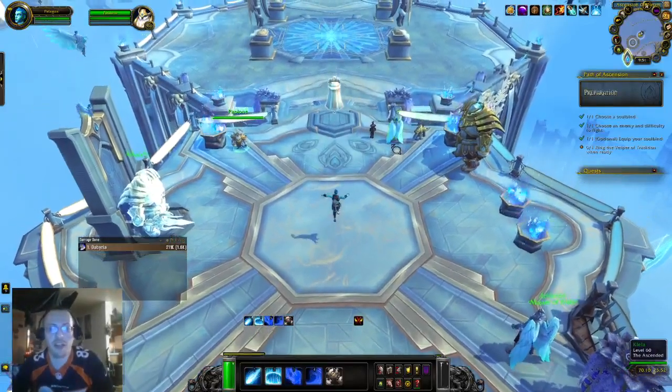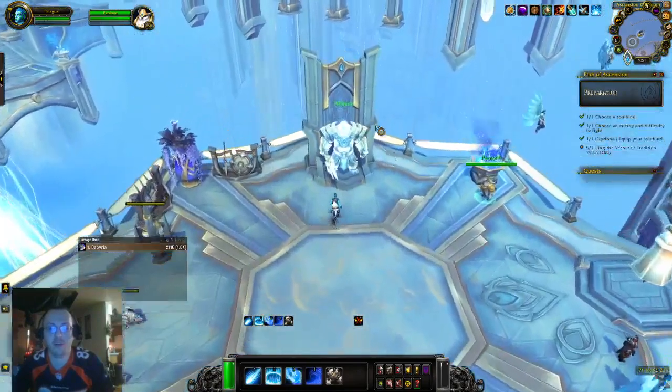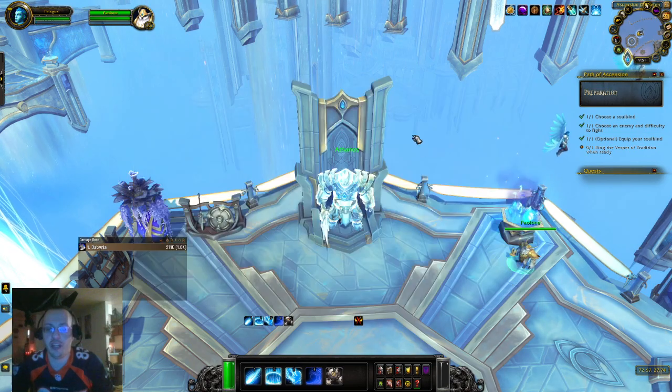Thank you so much for once again joining me today for the Path of Ascension. This is our ninth fight. This is Athanos on Humility. You come over here to your Soul Mirror, come down to Athanos, come over to Humility, and hit Choose.